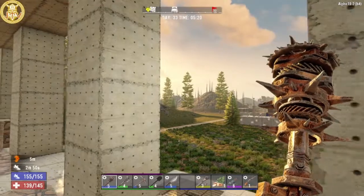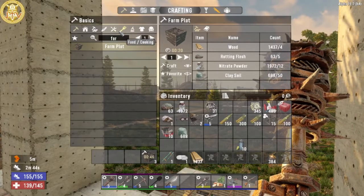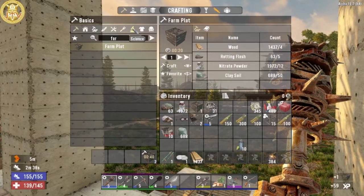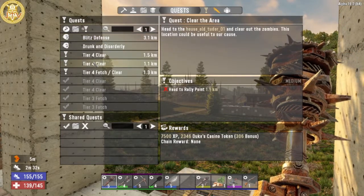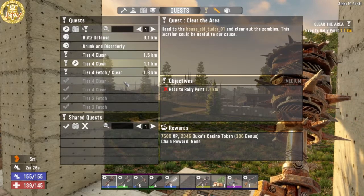I also want to do some more questing today. We're getting nearer to the horde, so we need to gather a lot of ammunition. Let me look at my quests. I have a tier 4 quest, 1.1 kilometers away, so I think I'm going to do that today.